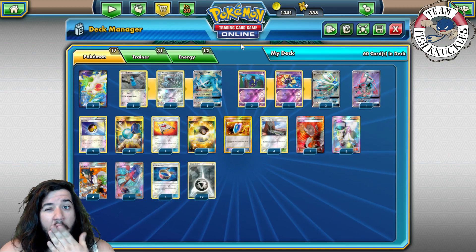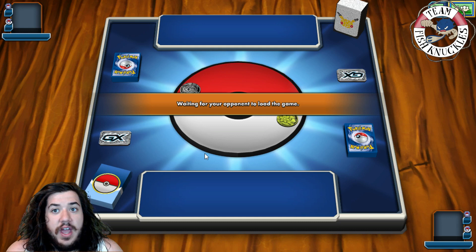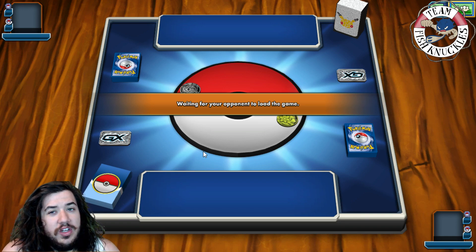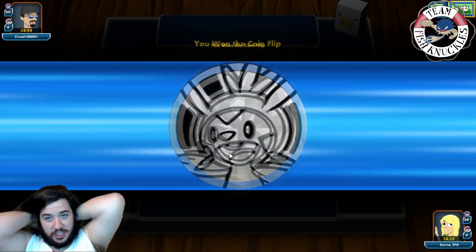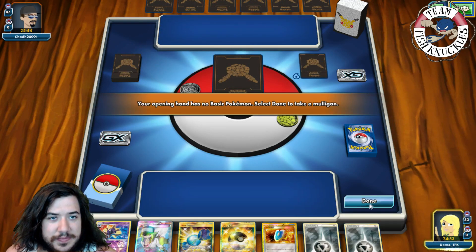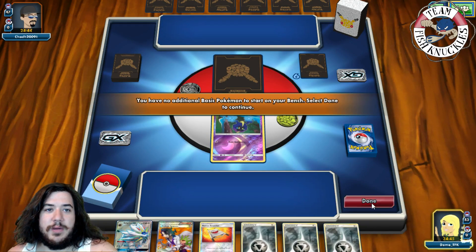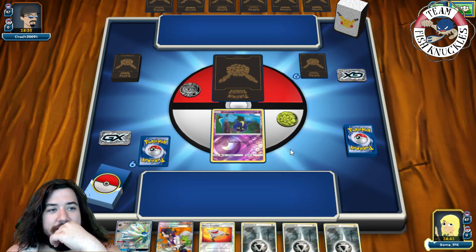Alright, let's see the deck in action. Game one — our opponent appears to be playing a fire deck. We do have Altar of the Sun which makes us not weak to fire, so that could be really helpful. If it's Volcanion we might struggle, but we'll see. We won the coin flip and chose to go first. We get a mulligan — our opponent is going to see Metal Energy and probably get excited about our fire weakness.